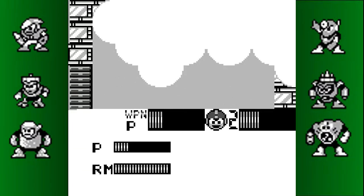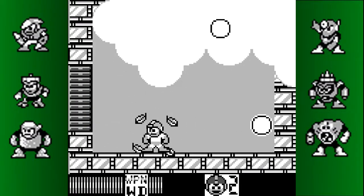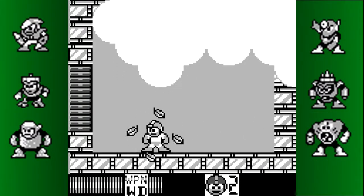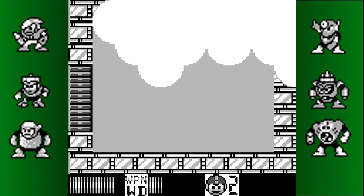He jumps to the other side of the screen. He doesn't give you any space at the end of the screen like he did in the last game, but he also seems to have no invincibility frames. Just shoot the Leaf Shield at him and he's pretty well toast.